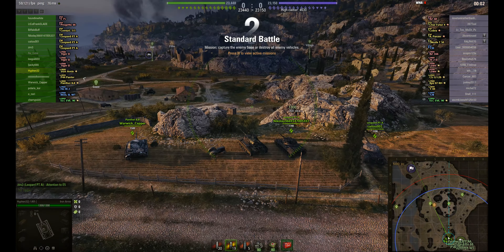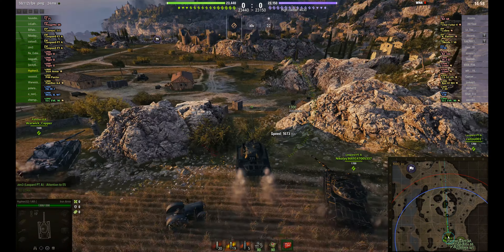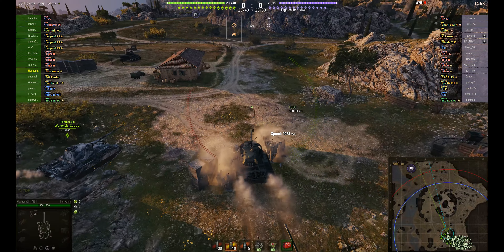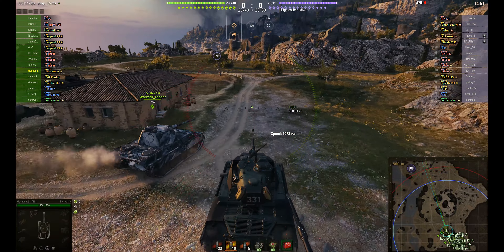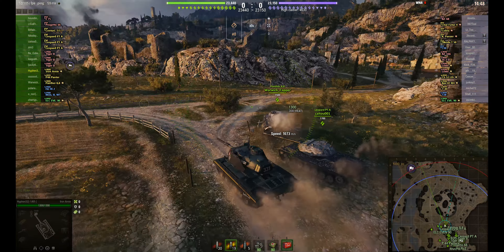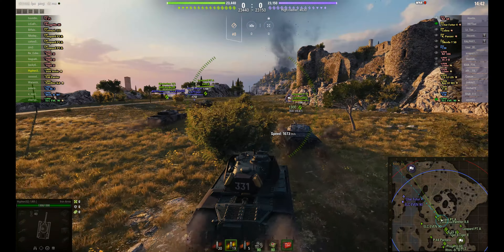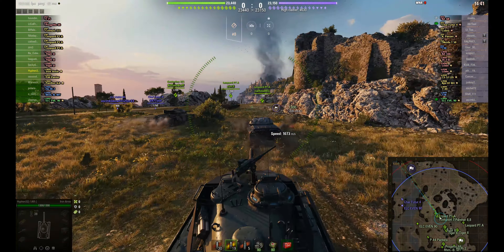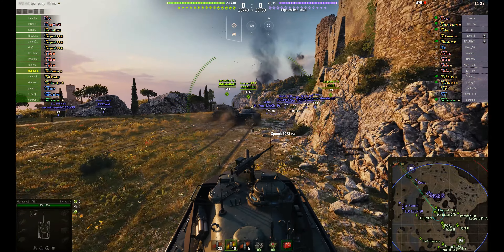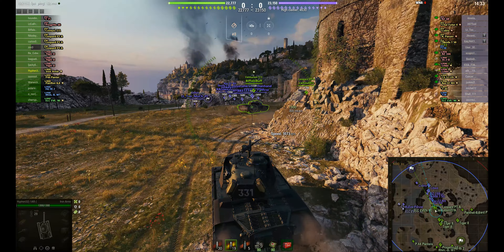It's the Eye on Arnie - a tier 8 premium US medium tank, which is another version of the Super Pershing, the T26E4. But as you can see it's got some different spaced armor than the Super Pershing. It's about the same speed and it's got a nice alpha as well, just over or around 300.